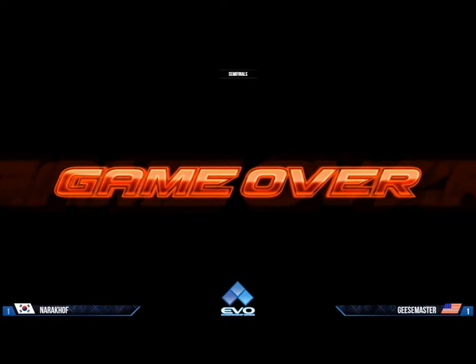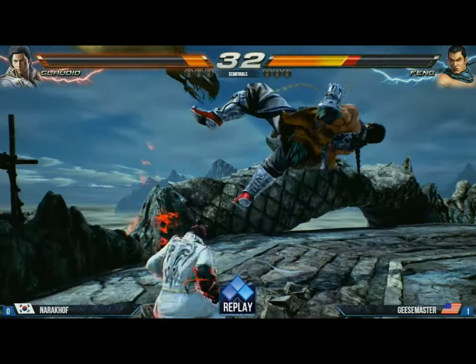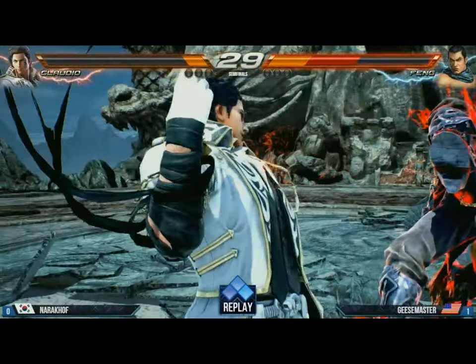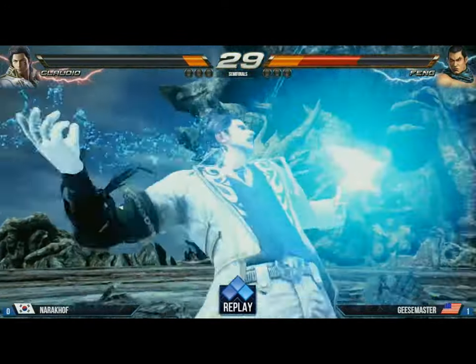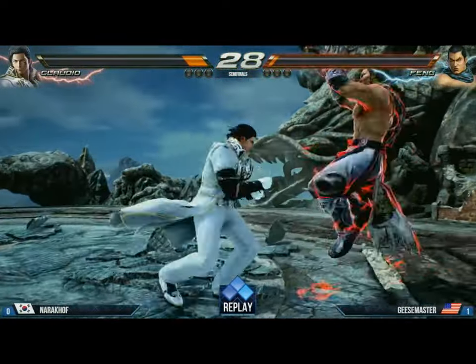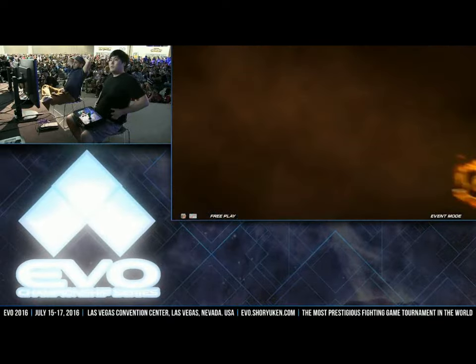Nice work. We're going to go to a final match between Narokhov and Geese Master — we're going to find out who's going to be moving on. Here's the replay. The big hopkick with rage. He lands the rage art — it's not going to kill, but he's going to go for the running tackle, which you're probably used to seeing as an unblockable, but in this game you can block it — it becomes a power crush. And it goes through the hopkick. Geese Master not prepared to deal with that correctly.